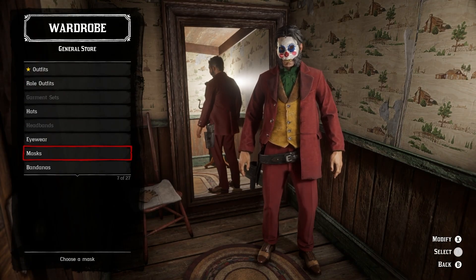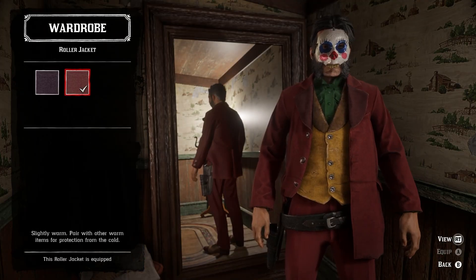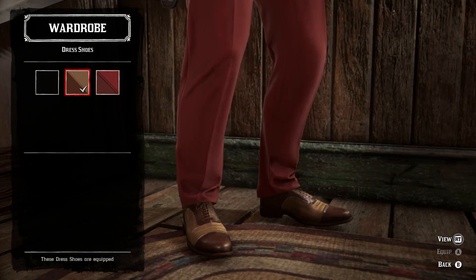For the next outfit, we have the Joker. Starting off, you'll need the horror mask, roller jacket, buckskin king vest, cordy shirt, tuxedo pants, and dress shoes.